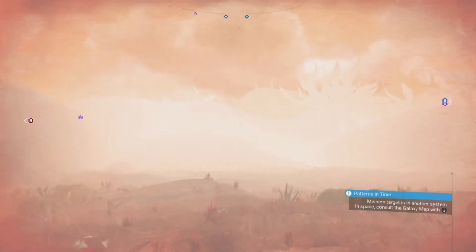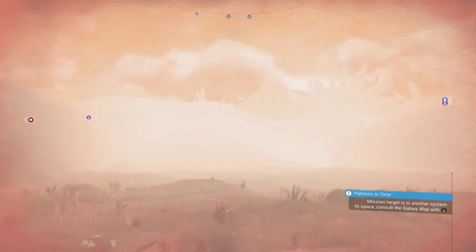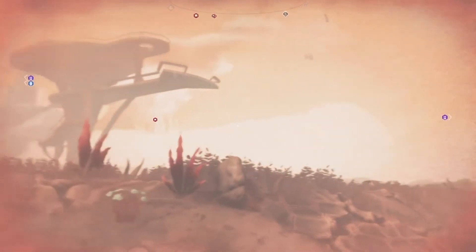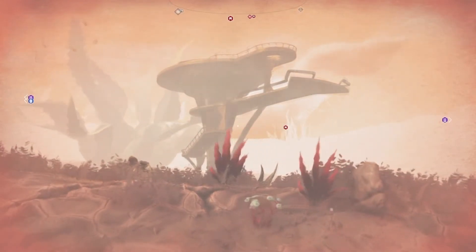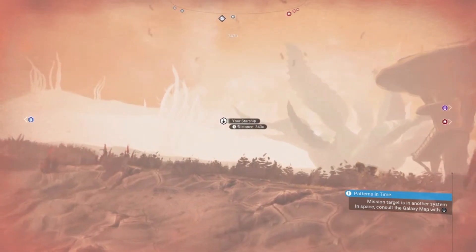Hi guys, welcome to this corrupted planet — it's a new kind of planet that I haven't come across before. As you can see, it's not particularly hospitable, but it is quite rich in buildings. We've got a monolith over here, and further around we've got a trading post. Right there is the Hollow Terminus, which I haven't seen since the next update, so that's quite cool. And further around, where my ship is, it's right next to a portal.